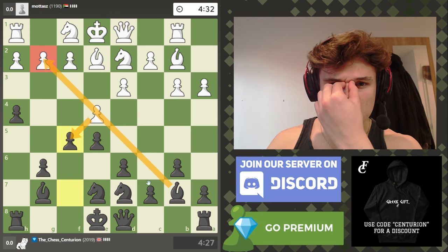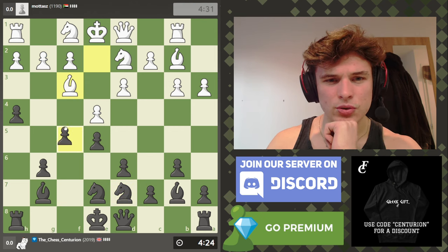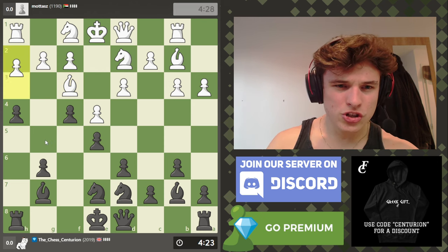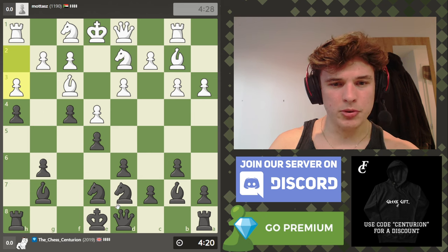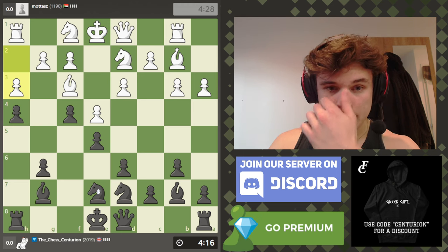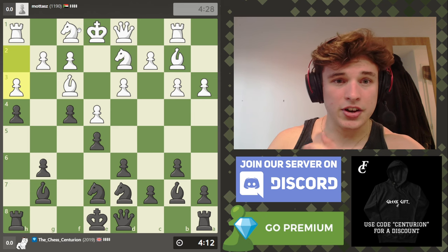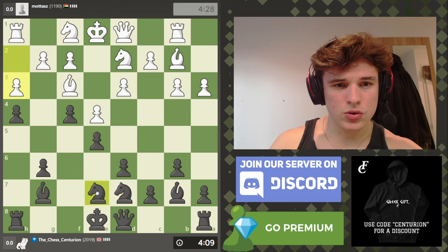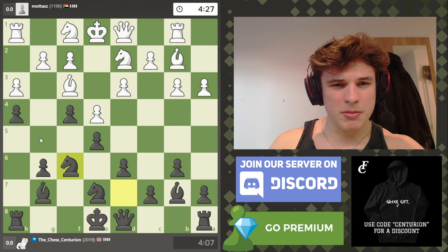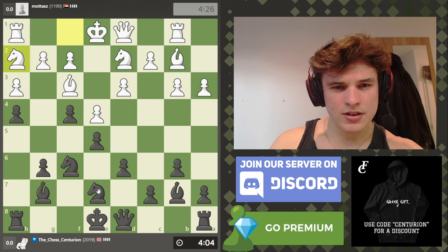Although bishop f3 exists, which is annoying. So I'm actually just going to push f4, which makes this pawn push basically impossible now. I think I'll probably castle queenside — his knight is terrible, although it's going to come through h2 to g4 so it's going to become a better piece. I'm going to put my knight on f6 so I can take it once it lands there.